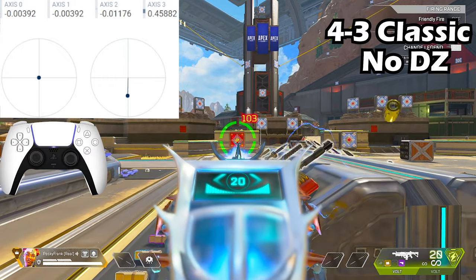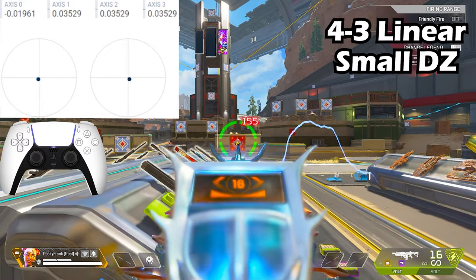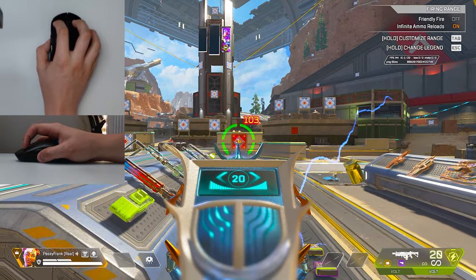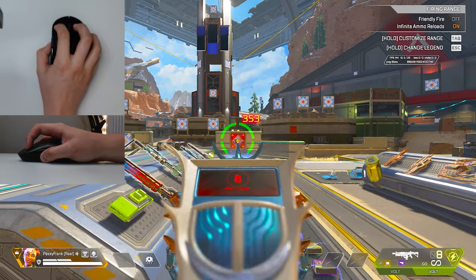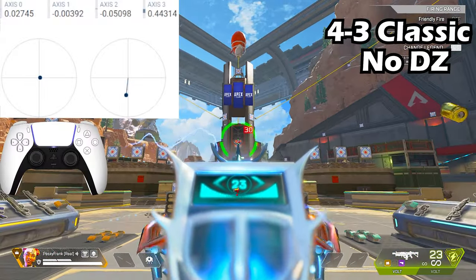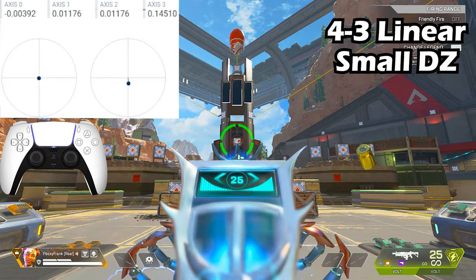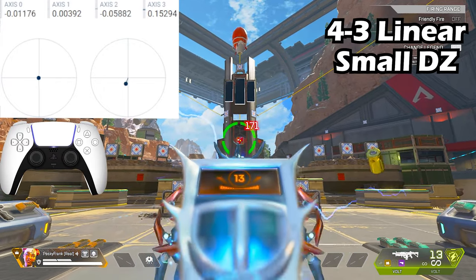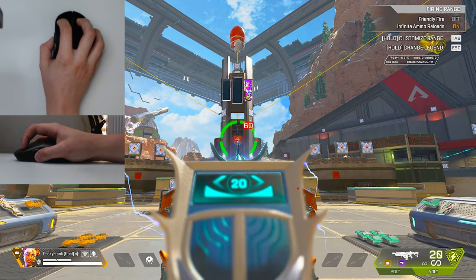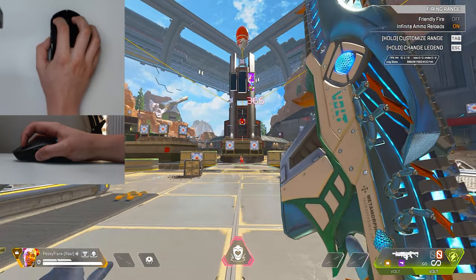For controller players, I'm not going to tell you exactly where to put your right thumbstick, because it's more important to know when to move it, not where. Your goal should be to hit 500 on the target from about 25 meters away. Once you can hit 500, it's time to move on. Stand in the middle of the range, about 60 meters away from the target, and try to hit above 350. To hit more than 350 you need to hit all 26 bullets. It's actually pretty hard, but if you take it slow and use the click track, you'll get it in no time.